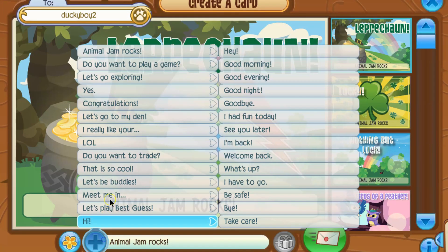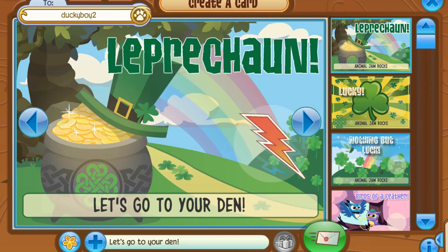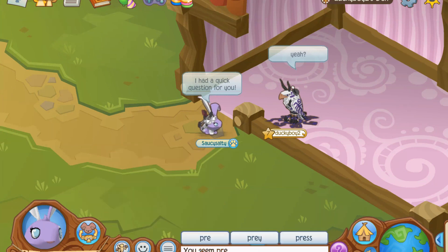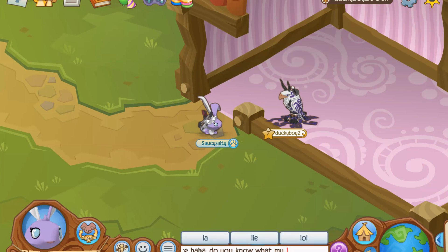I sent them a JAG letting them know to come to their den, since it's a non-member thing. Let's see how this turns out. They finally came to their den and I'm just going to follow the format: say hi, ask a quick question, and then say something like 'I got this from a jammer who gave it to me, I'm new, you seem rare — can you help me out and tell me what my list is worth?'